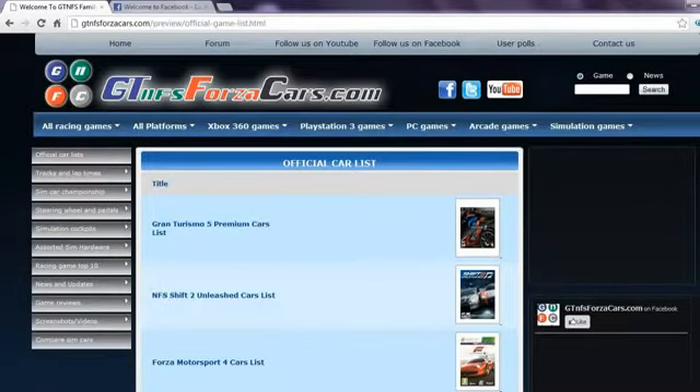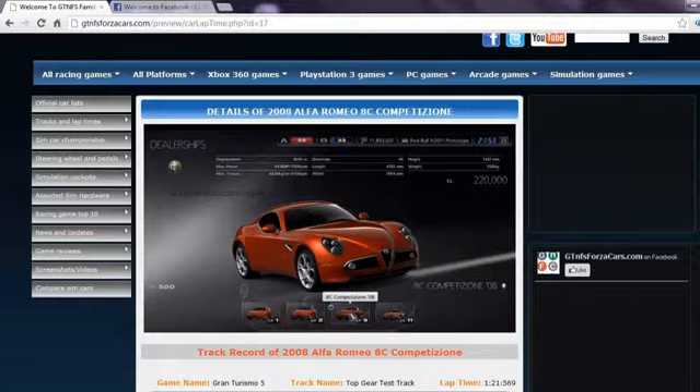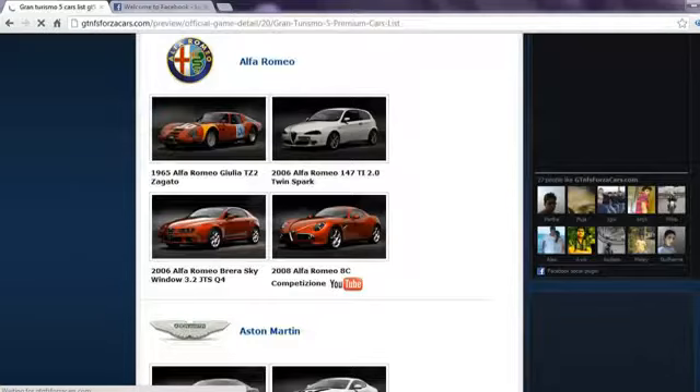For more information, do visit www.GTNFSForzaCars.com. On our website, you can find official car lists from most famous racing games in the world, including every DLC car released so far, with high resolution photos.